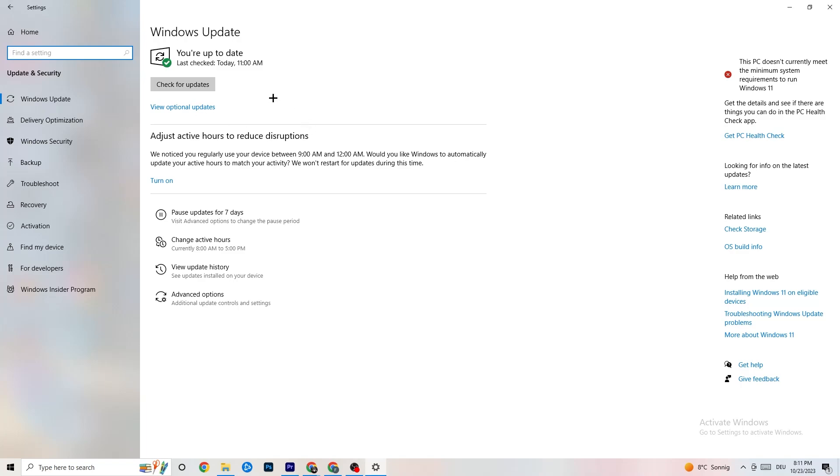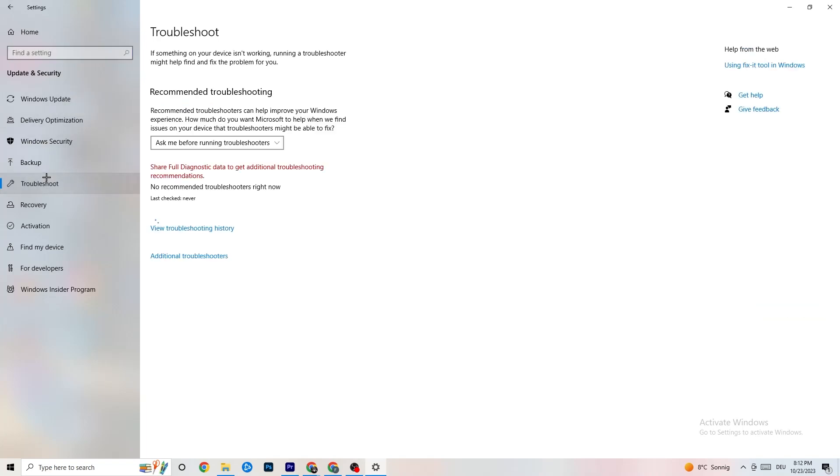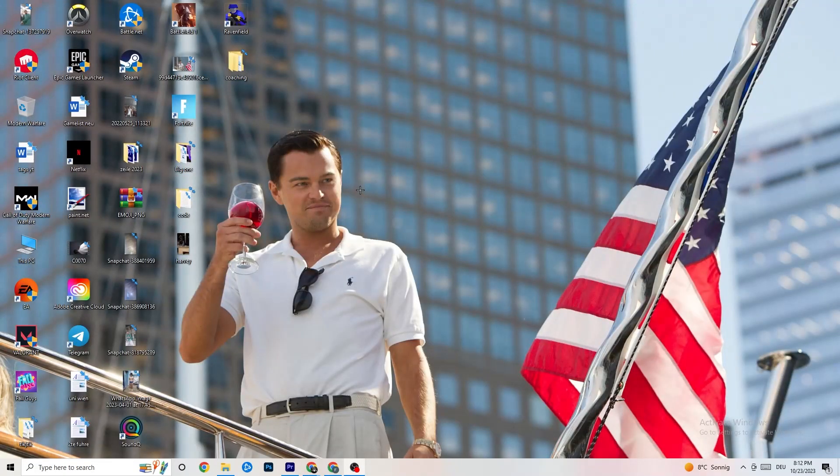Go back to the main Settings and click on Update and Security. Check Windows Update — I really recommend you check for updates and install the latest version of Windows, as this will increase your system performance and help with virtually every issue you're having. Also go to Troubleshoot and run the built-in troubleshooter — sometimes it finds something, sometimes it won't. Afterwards, open your graphics driver application and update your GPU driver to the latest version, because sometimes games won't work with older driver versions.